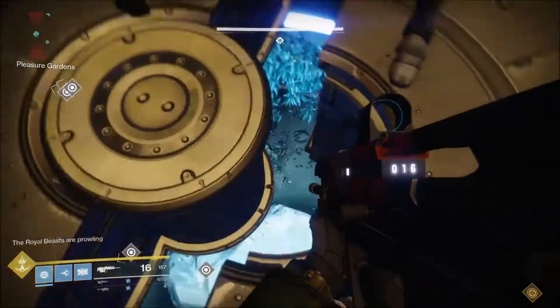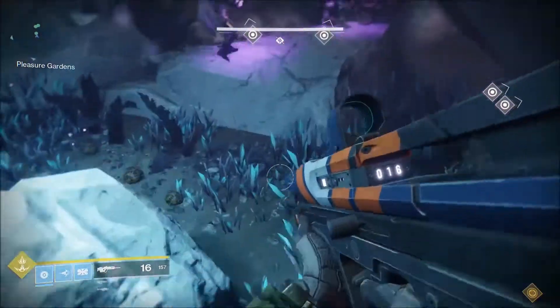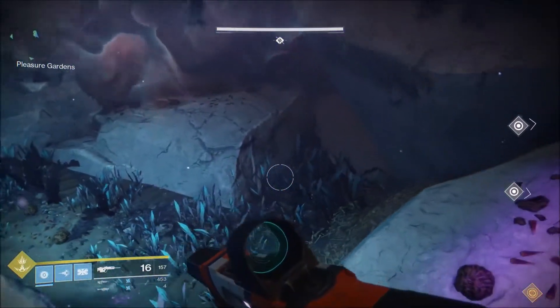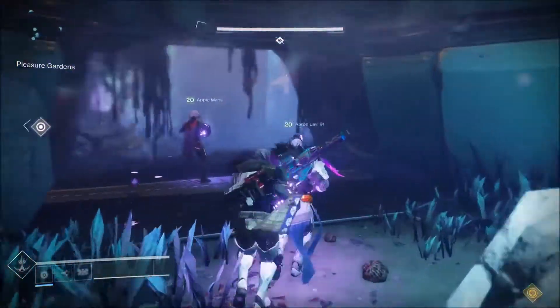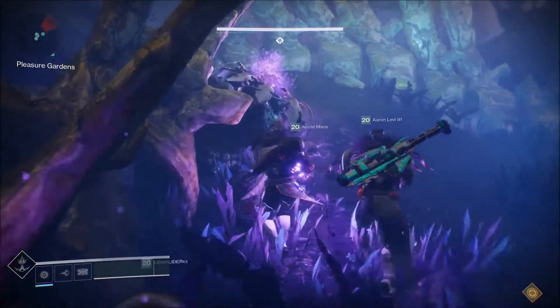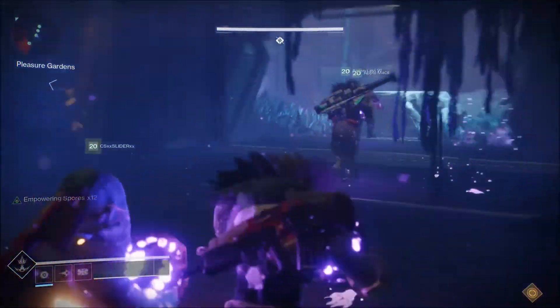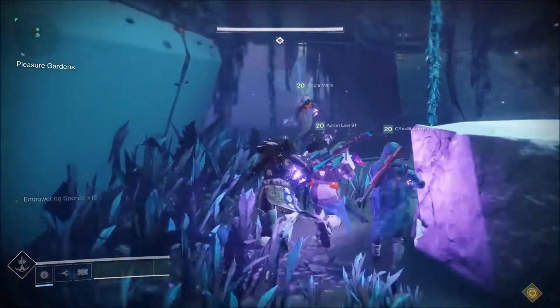When you first come into this area, it's basically a giant circular room with trees and bushes everywhere — just like a giant forest area. At the very back there's this little building. This building is going to be closed at first, so what you want to do is kill all of the adds in the area. When all the adds are dead, it's going to spawn two weapons — kind of like two meteor-looking things on top of the small building.